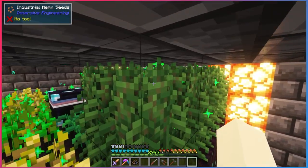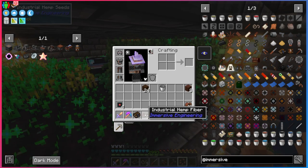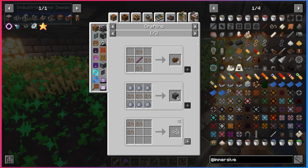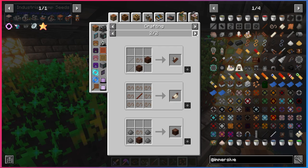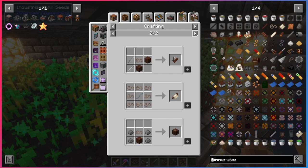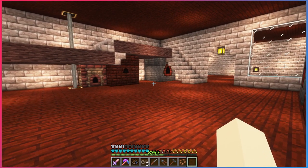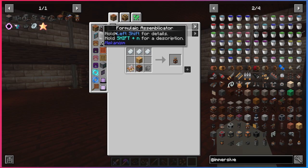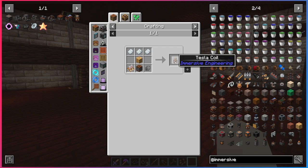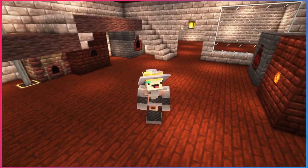Something else you want to get in this mod is industrial hemp. Just break it and you'll get industrial hemp seeds and industrial hemp fiber, which is used in a multitude of different ingredients. But anyway, that brings us to the main goal of this video: making a Tesla coil, which is the very last item needed for the All The Mods Star. Once we make this we'll have an All The Mods Star, and we have a lot of stuff to get into to do that.